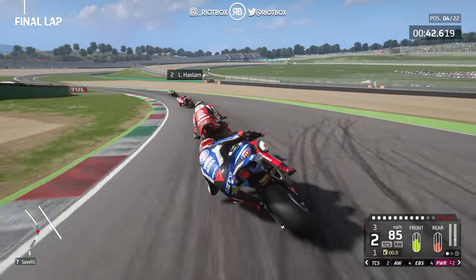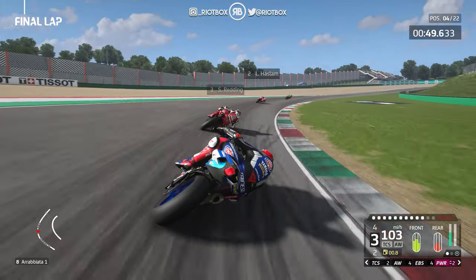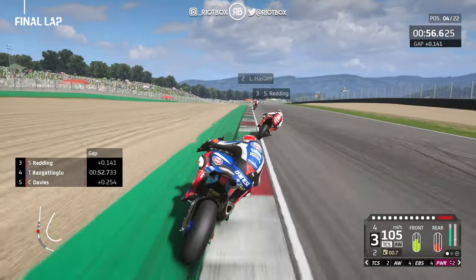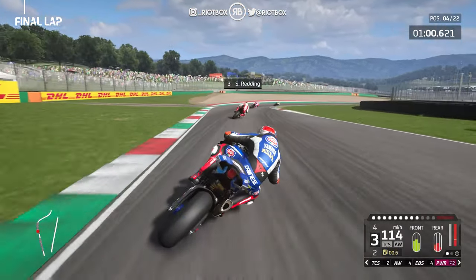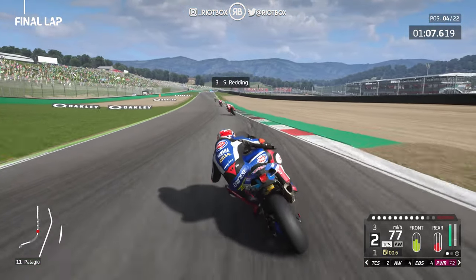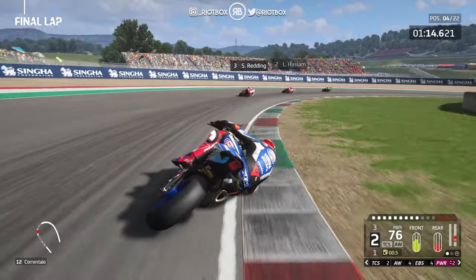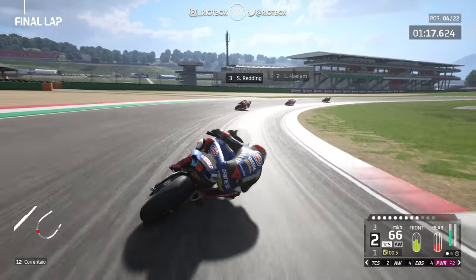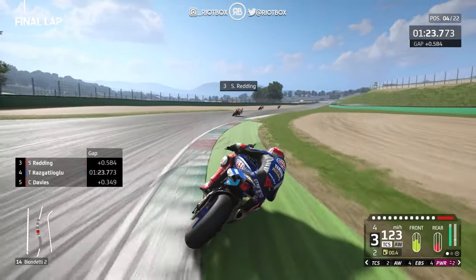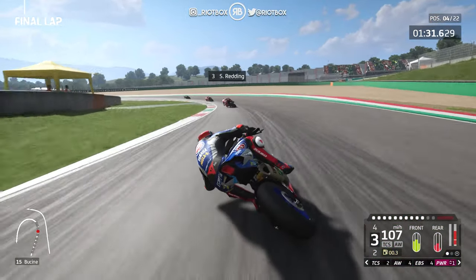A little bit wide at turn six. Contact with Redding — did not mean to do that. Round turn 8, loads of grip in the front tyre, it's just the rear. A little bit wide again — that'll cost us, might cost us the podium. Look at the rear tyre. Chaz Davies trying to come back at us. Hooking it up — now the front starts to grip, but watch the rear. Round 13, flick over 14, blast to the final corner. Too little, too late — that mistake cost us potentially the podium.